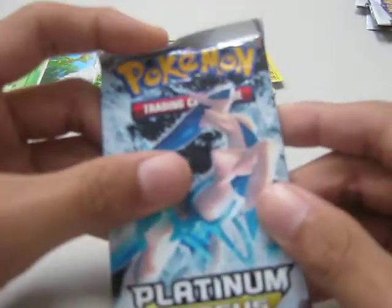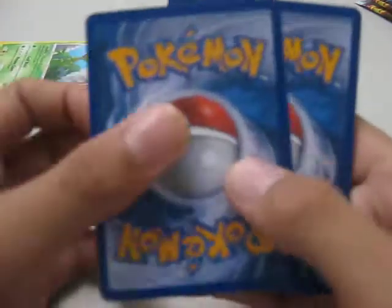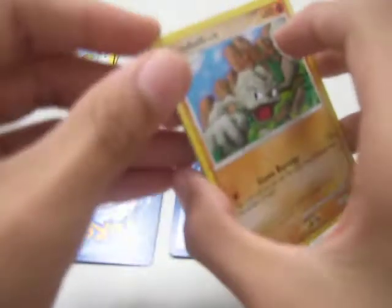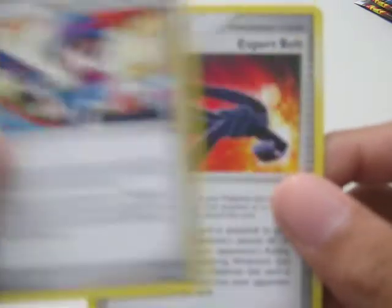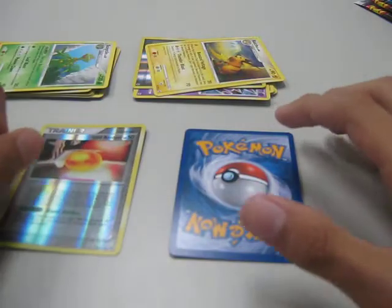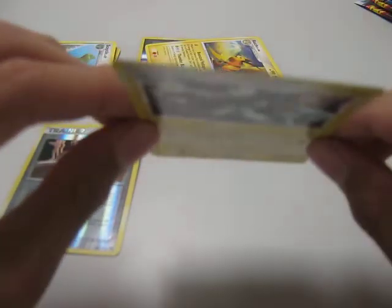Let's move to Arceus Water Type. I opened it at the bottom because I cannot open it at the top, unlike other packs I've opened. One, two, three, and the other two — Reverse and Rare. Geodude, Kricketot, Burmy Plant Cloak, Kabuto, Burmy Sandy Cloak, Charmeleon, Department Store Girl Supporter Card, and Expert Belt Pokemon Tool. For the Reverse, we got Old Amber, Uncommon. And for the Rare, another Holo! It's bouncing again. I got two Holos — maybe I'll get three at the last pack. Lost Horizon.